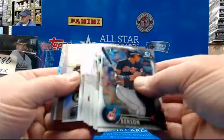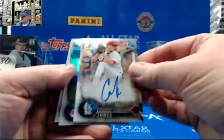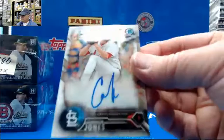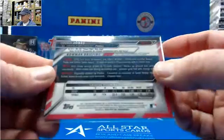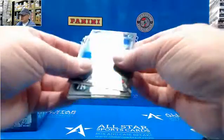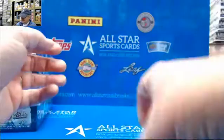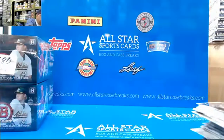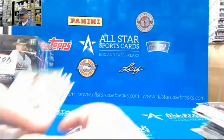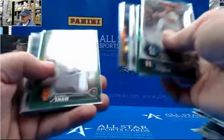Alright, good luck Brad — hopefully there's some good color here. Connor Jones, First Bowman Chrome, 70th overall. Brad, I'm sorry — those were two weak boxes. No color at all on that one.